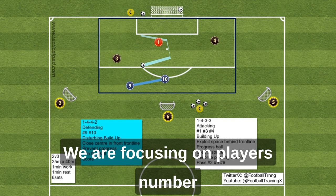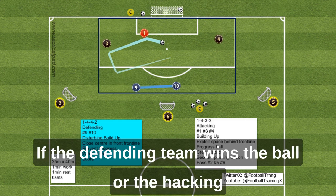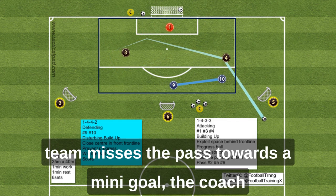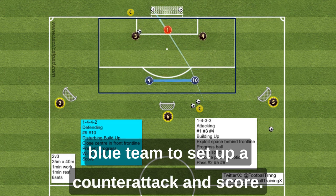We are focusing on players number 9 and 10 to ensure success. If the defending team wins the ball, or the attacking team misses the pass towards a mini-goal, the coach near the mini-goal passes a transition ball to the blue team to set up a counter-attack and score.